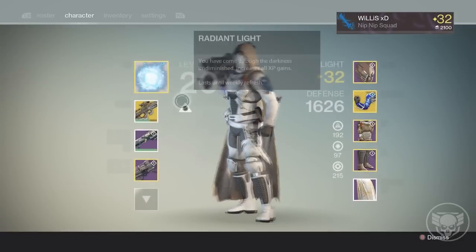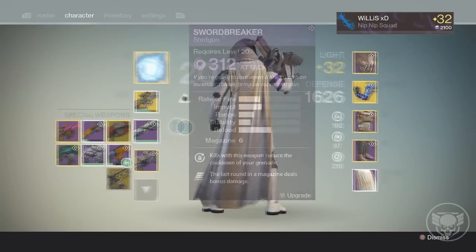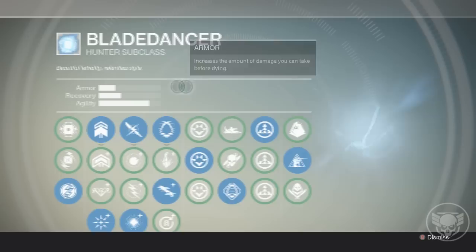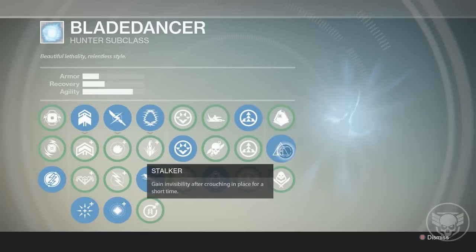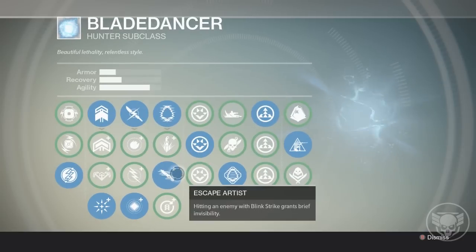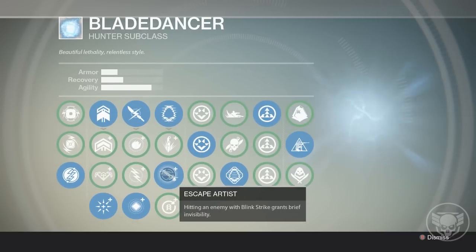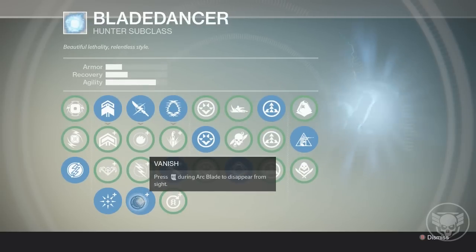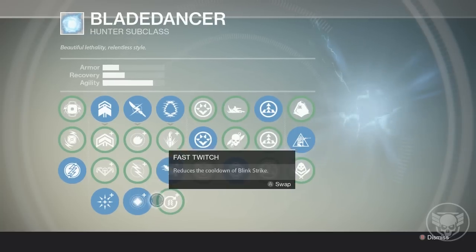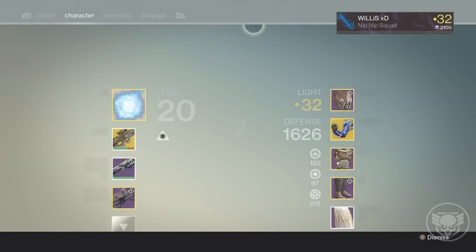First of all, you will need to be a Hunter — unfortunately, sorry all you Warlocks and Titans, I am actually a Warlock myself and I feel your pain. You're going to need to be a Blade Dancer and you're going to need some invisibility perks. I'm using Stalker — gain invisibility after crouching — and Shadow Jack — increases the duration of invisibility effects. You also need Escape Artist: hitting an enemy with Blink Strike grants brief invisibility. For your super, make sure you have Vanish — press RT during Arc Blade to disappear from sight.